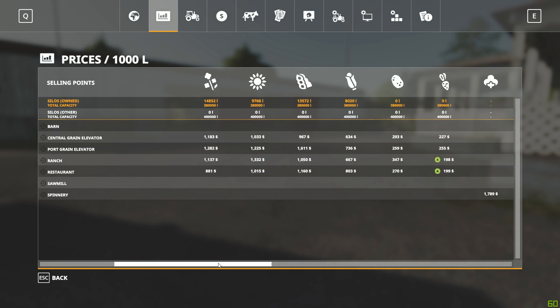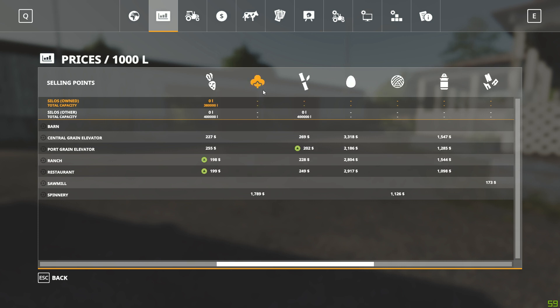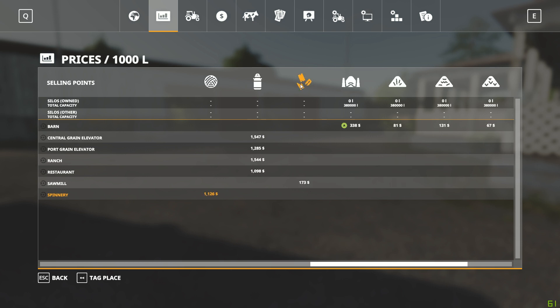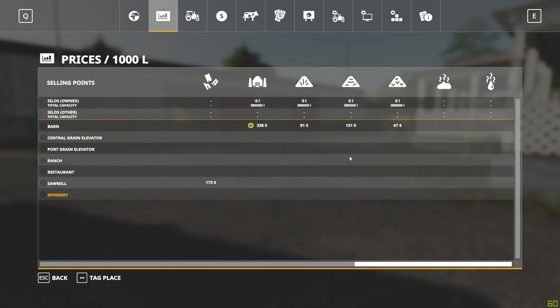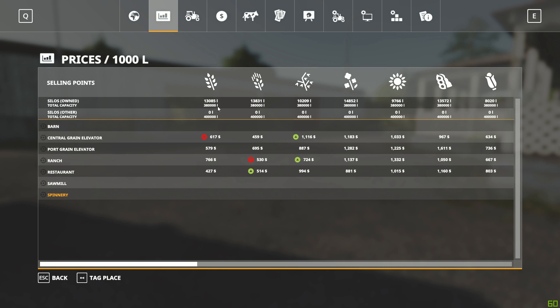We got four different sell points that take the majority of our crops. We got the spinnery for wool — actually that's cotton and wool, so sorry. They do take sugar cane and eggs at those places too, which is good. They take milk at all those places. The sawmill takes wood chips, and then the barn will take our silage, straw, hay, and all that good stuff. Nowhere to sell manure or slurry, but that's okay because we'd just use those for fertilization.